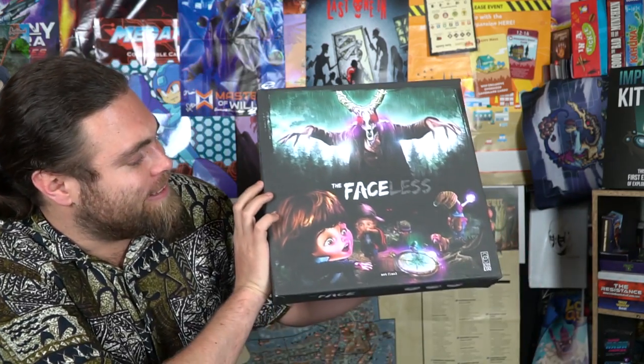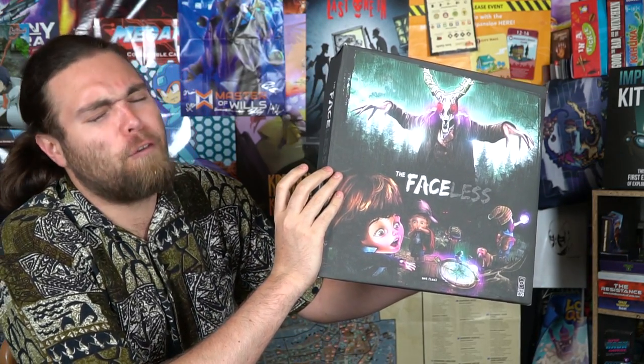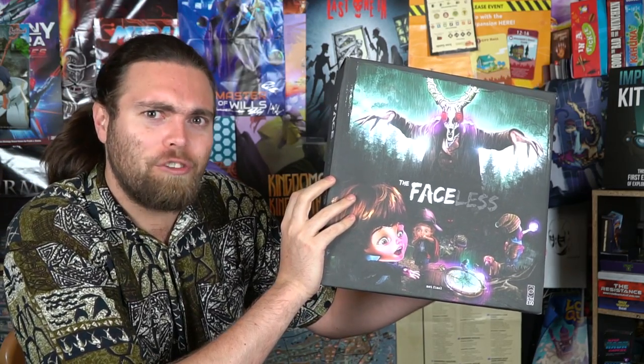Hey guys and welcome back to the Unfiltered Gamer Kickstarter Board Game Review. Today's game up on the tabletop is called The Faceless, by Alter Ego. It's for 2-4 players, takes about 45 minutes to play, and it's for ages 14 and up.